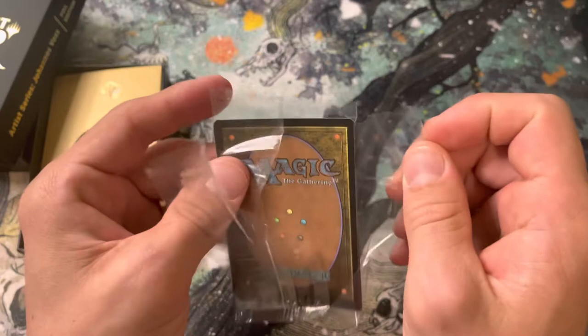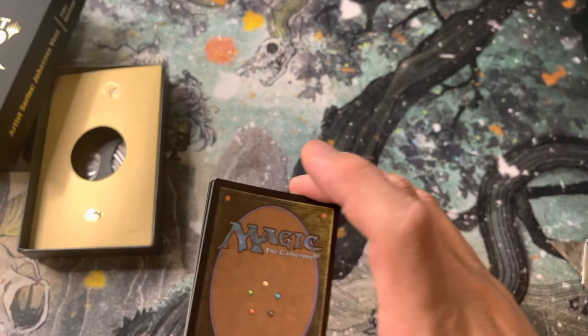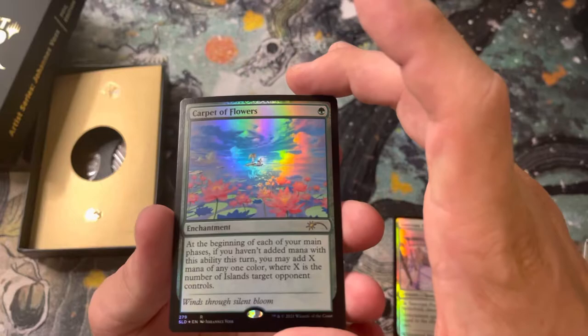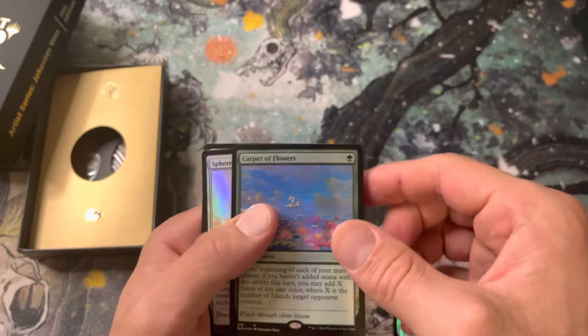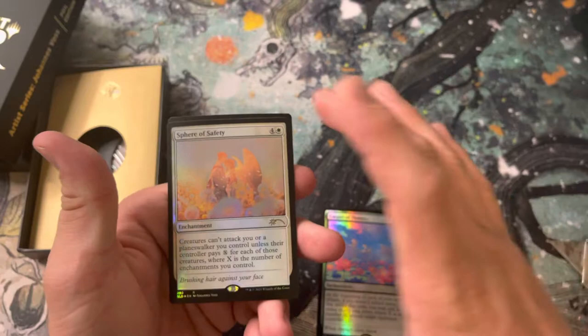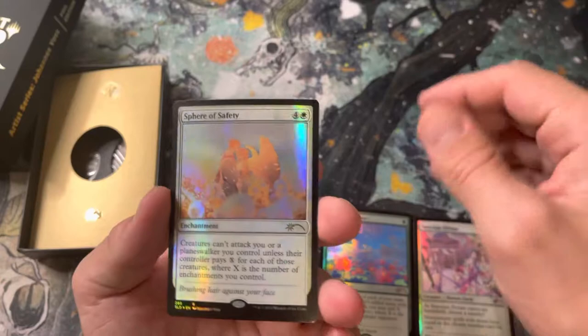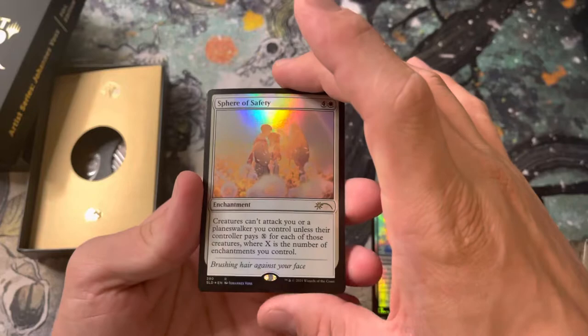I guess I spoke too soon — that's pretty bad for them. Sanctum Prelate. What else? Carpet of Flowers. That is really cool art too. I mean, they're pretty bad, but... Sphere of Safety. I've got to remind myself what this does. Creatures can't attack you or planeswalkers you control unless their controller pays X for each of those creatures, where X is the number of enchantments you control. So if you load up with some enchantments, your opponent won't be attacking.